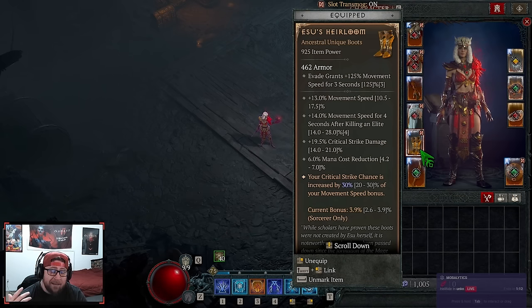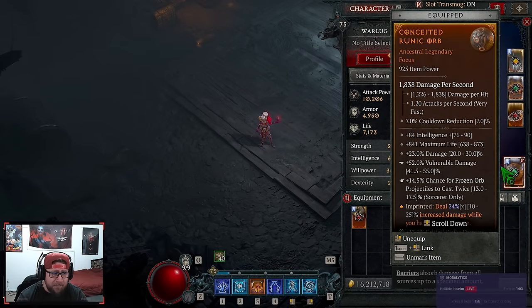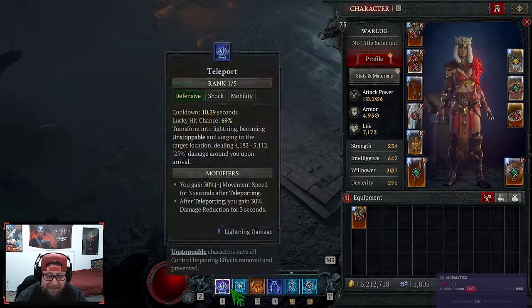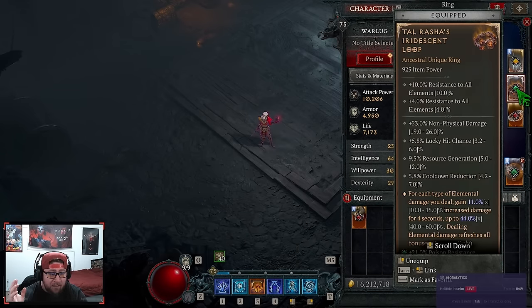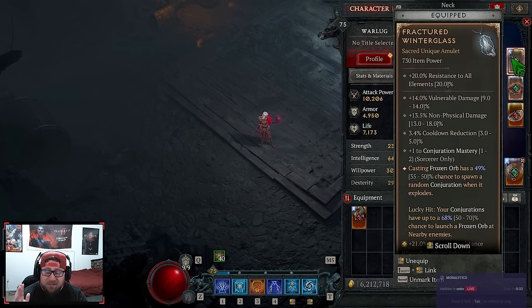If you don't have Essus for boots, I'd recommend Ghost Walkers or the Conduit aspect for more speed after teleporting. Then we have Storm Swell and Conceited on rings for even more damage. We're also running Prodigies — I really need a higher-level version, but Prodigies early on helps you sustain mana since everything we have is a cooldown. Then Tal Rasha's — if you don't have Tal Rasha's, put Umbral there. Umbral paired with Prodigies in World Tier 3 to 4 will sustain all your mana with no issues.